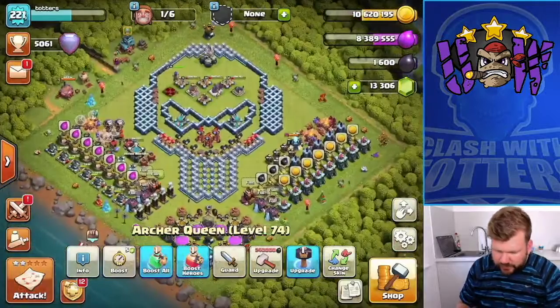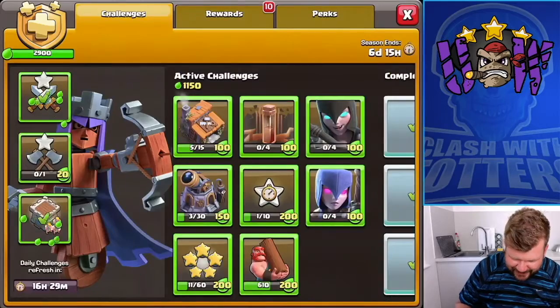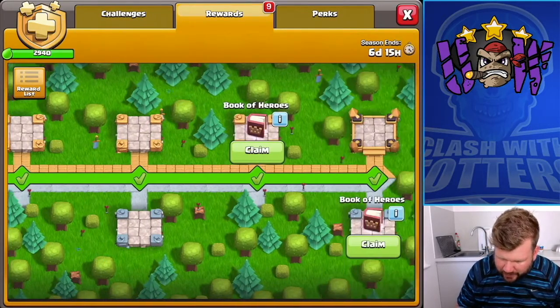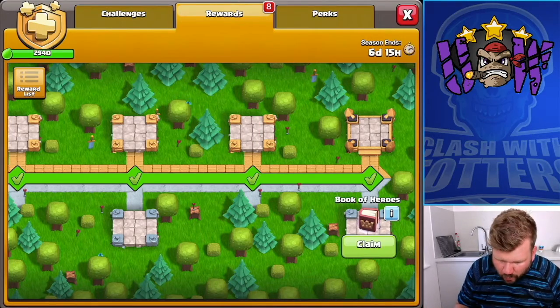Inferno Dragon unlocked. You're probably saying, well you didn't have any more runes — well actually I did. I've got a Rune of Dark Elixir here which I will now claim. And I will claim the Book of Heroes that is here as well. So it's all working out fantastic.